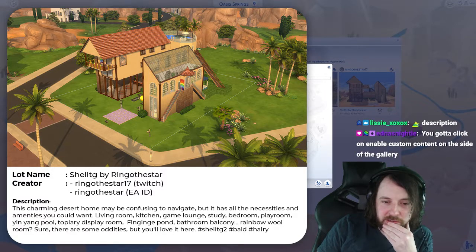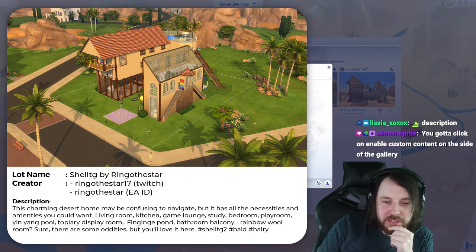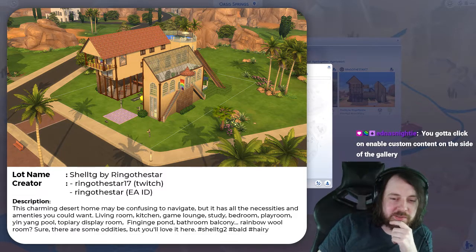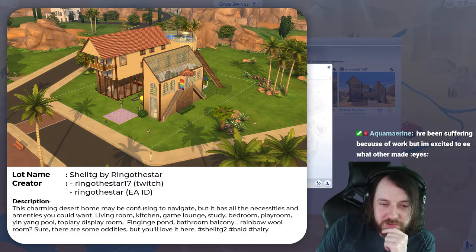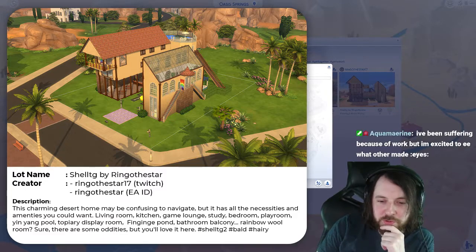Another shell by Ringo. This charming desert home may be confusing to navigate, but it has all the necessities and amenities you could want: living room, kitchen, game lounge, study, bedroom, playroom, yin-yang pool, topiary display room, fishing pond, bathroom, balcony, rainbow wool room. Sure, there are some oddities, but you'll love it here.